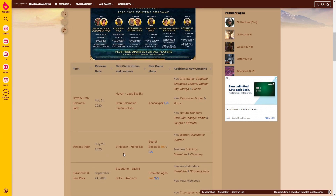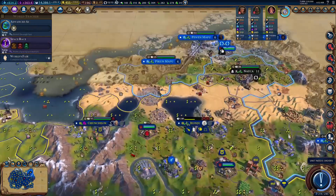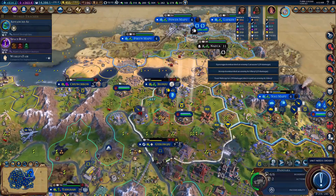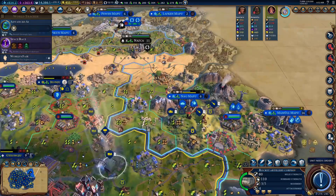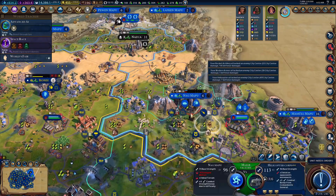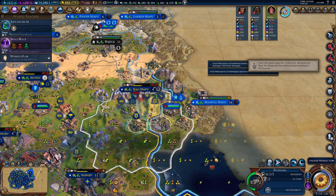Let's get into the good, the bad, and the stuff that makes me cry. The good about the New Frontier Pass is the fact that there was new content every month, whereas usually it would be one massive pack and then two years of nothing. I also think it's great that the game modes are optional — if they had just made this a regular DLC where every game had Apocalypse Mode or Dramatic Ages forced on, that would be too far. Having them as optional game modes for people who want a challenge is a great way to implement unpopular mechanics.